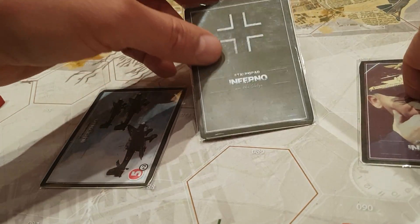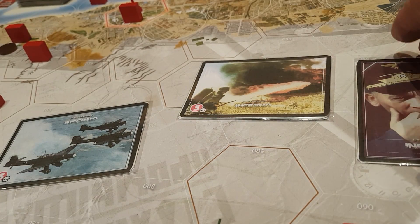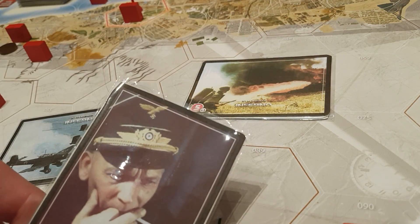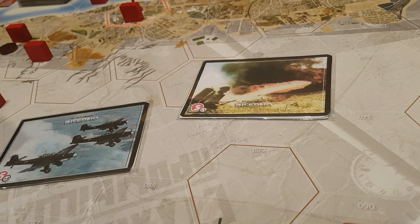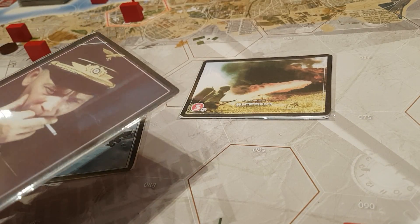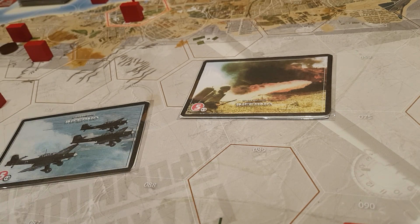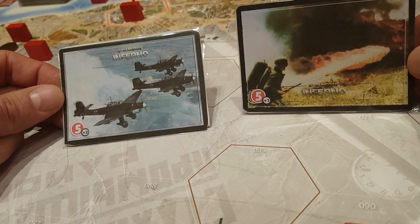I drew Richtofen — that's fantastic — a Pioneer, and a Stuka. Richtofen is a leader and a portrait card; it will be in play for the whole game. Just note this is a prototype map, so the art is not finished yet as we are drawing each building one by one. The cards are also prototype cards, sleeved to protect them. Once drawn, Richtofen remains in play for the remainder of the match, while the Pioneer and Stuka are support cards.